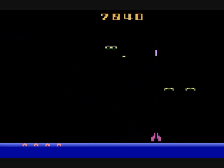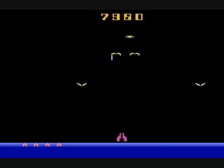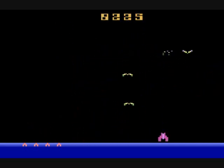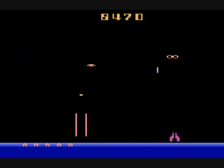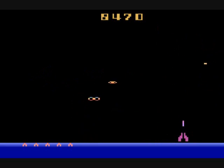I'd much rather have a demon try to descend at me than shoot at me, especially later in the game when those shots are really tough to avoid. If you have a small demon that's shooting but it's got a bunch of other small demons around it, it might just decide to dive at you instead of fire.